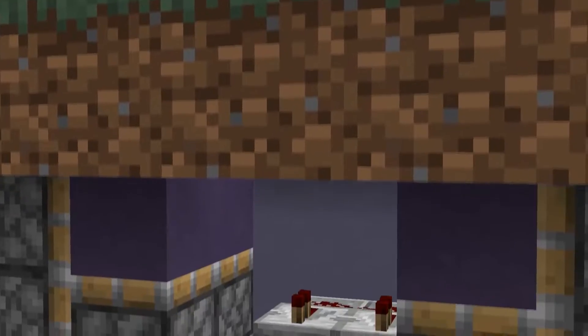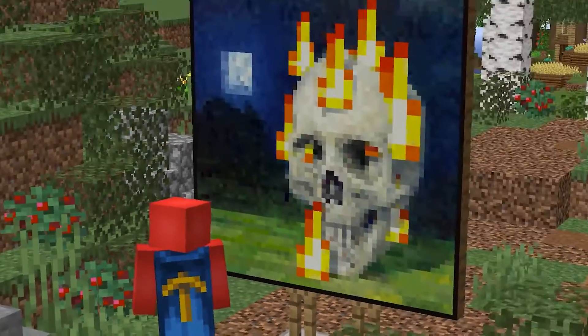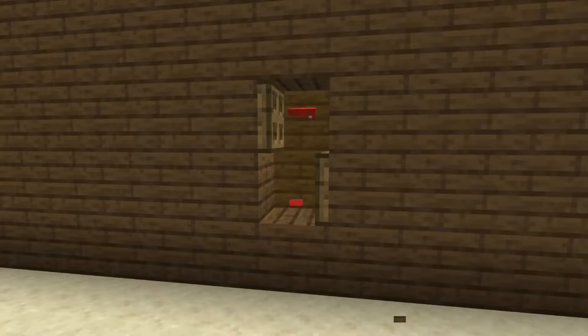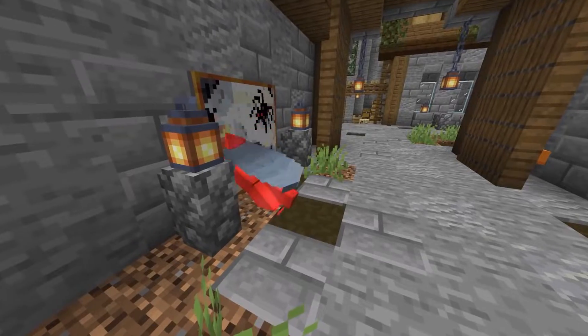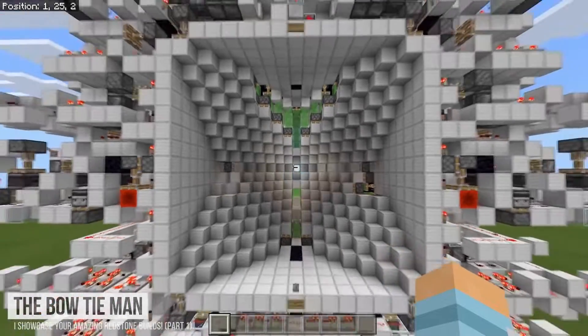A secret entrance is a great addition for your house, but with redstone involved it could be an expensive one. Enter the painting. Paintings are the white bread of the secret entrance world, but this user had an idea on how to spice it up. By adding simple things like trapdoor gaps, specific jumps, and slabs to crouch under, we can make this old favorite a lot more effective — all without needing to learn a full course on redstone.